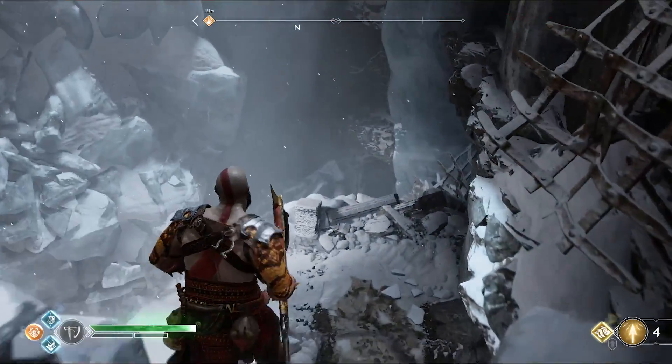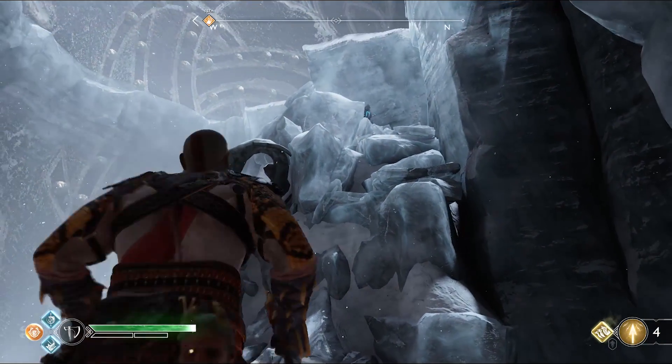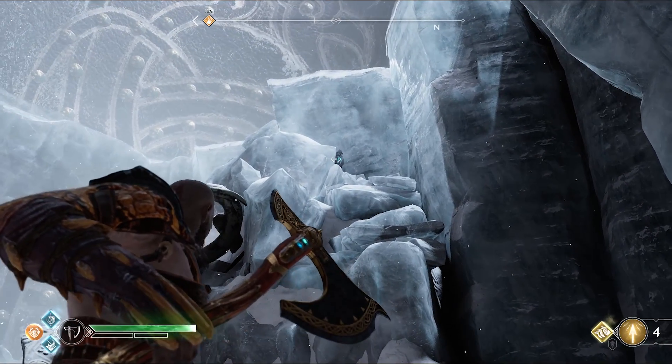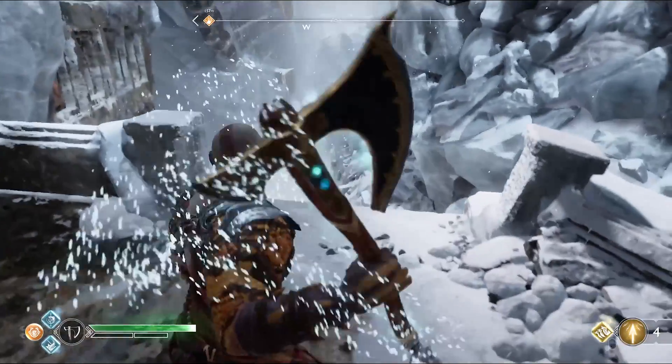To find the last seal, jump down to the platform just below you. It can be found by moving over to the right and looking up. Now just head over to the gate to get your reward.